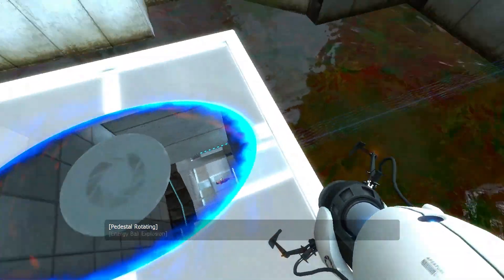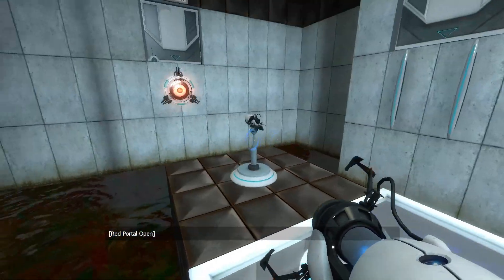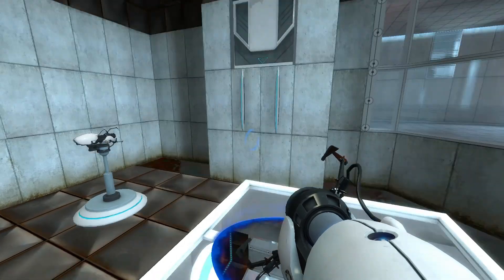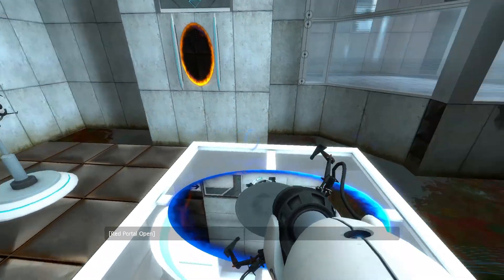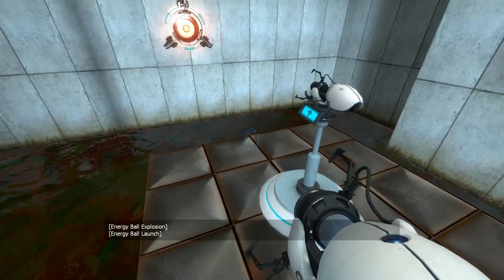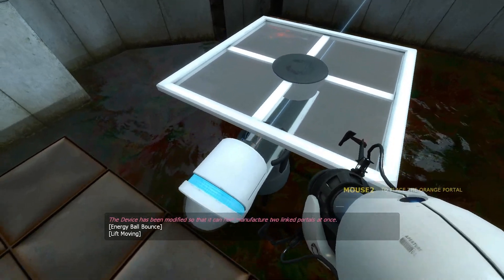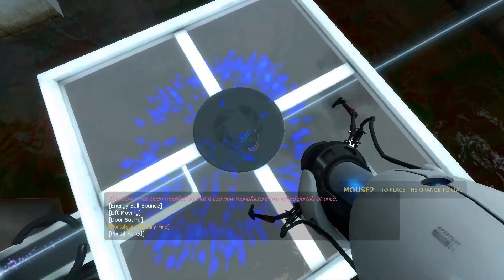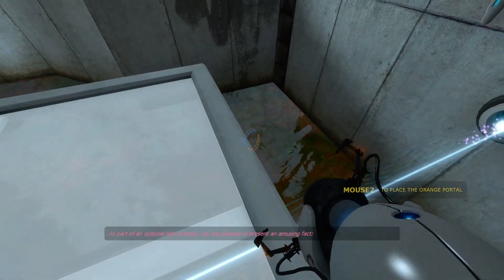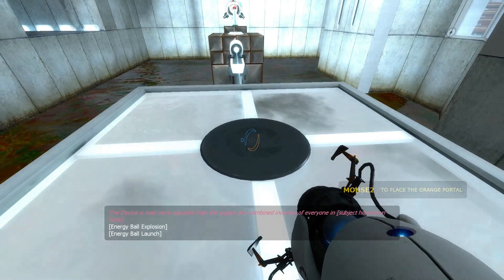To my knowledge, this is the fastest way to get a portal when you're at this platform. Furthermore, you can pick up the device and the portal will stay there for a short time before disappearing. I'm not entirely sure, but I believe when it reaches the end it also stops and you can place your portal on it again.